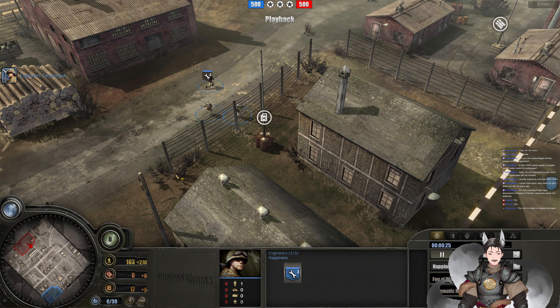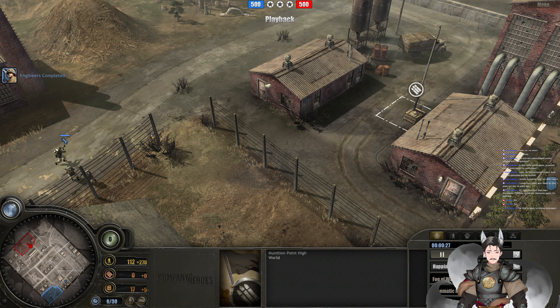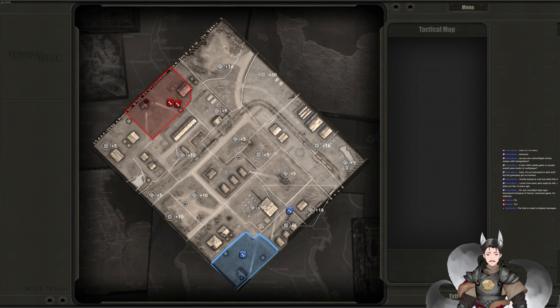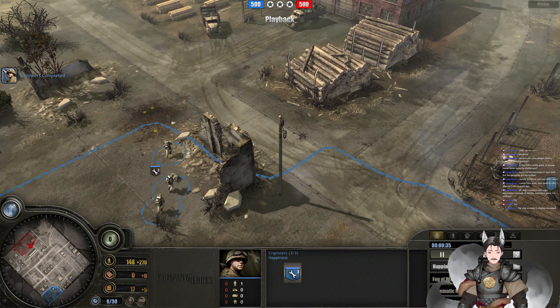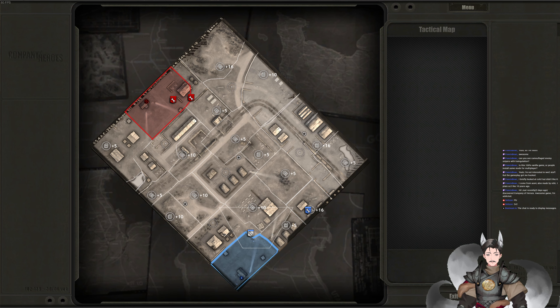Engineer is heading past the fuel point, maybe heading directly from this munitions point. I'm not sure where he's going, but he is heading for that munitions point — that is a high yield munitions point. You will need to capture some sectors in between: this fuel sector, get that one in supply, or this munitions sector along this strategic point, get that one in supply. Engineer is ready for action.